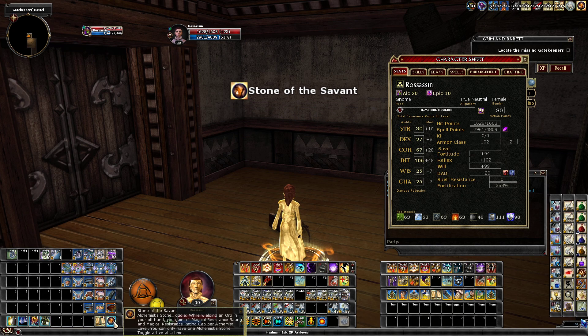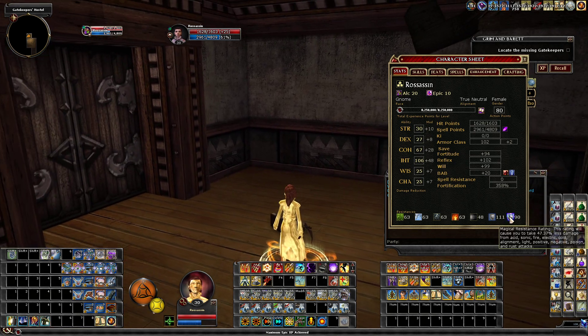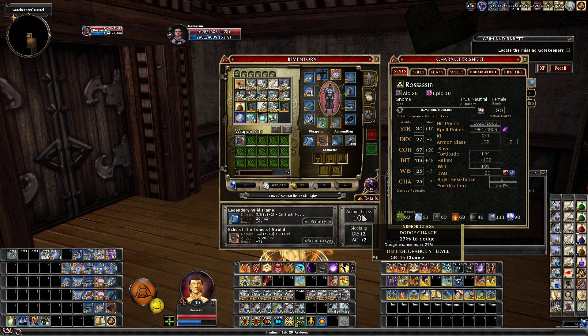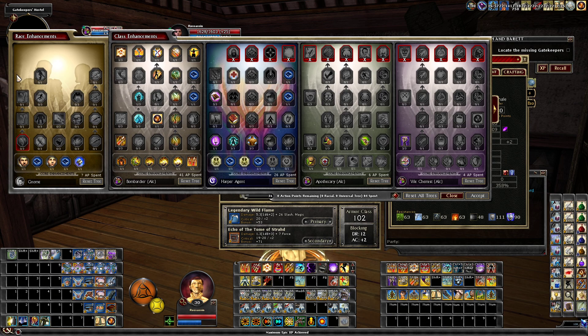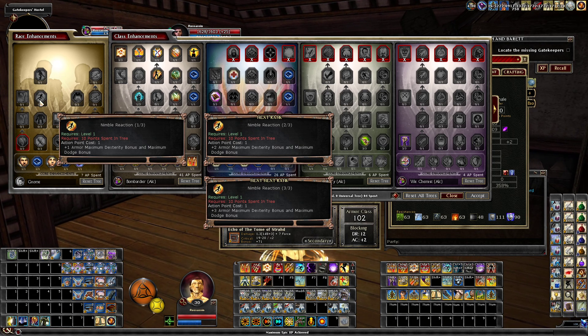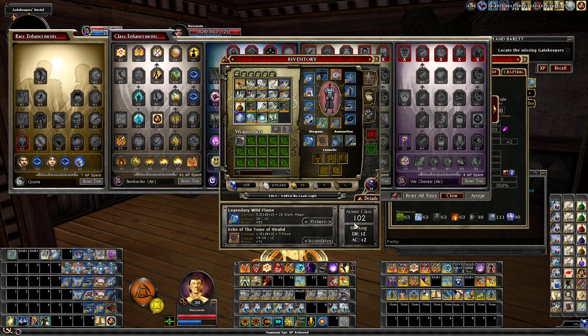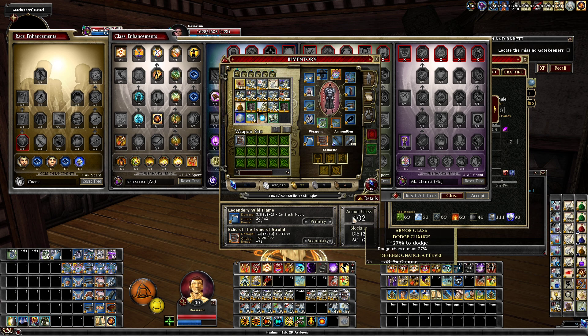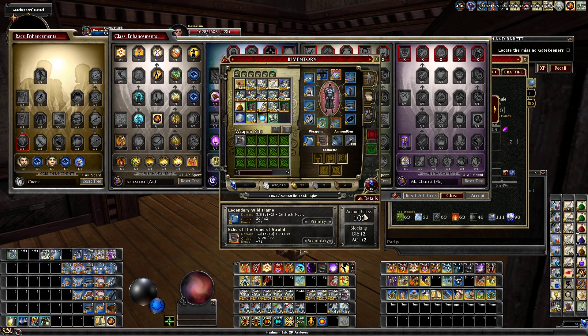I don't even have my stone on right now, that's 90 more MRR maxed out. Another cool thing: pretty easily you can get your dodge chance to max. I think if you get an augment — don't quote me on this — that'll be two more percent dodge chance, bringing me up to 29 dodge. If you add more Pass Slice and go the Gnome route you could get three more to your dodge, so that's five total — bringing dodge up to 32.